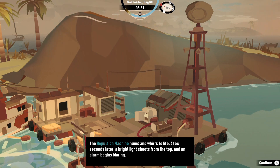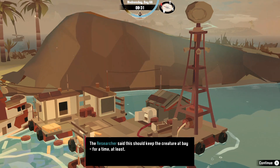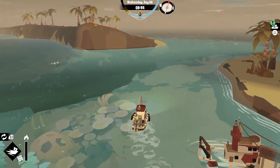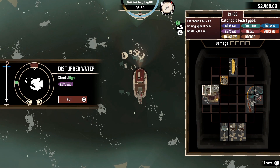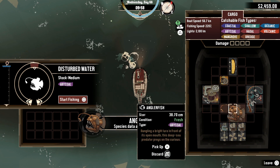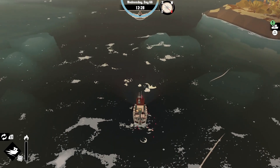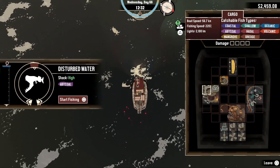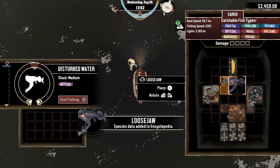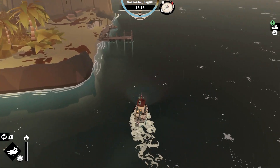The repulsion machine hums and whirs to life. A bright light shoots from the top - keep the creature at bay for a time. Now I can go catch those fish. Got myself an angler fish - sweet! Now I can finally get the really creepy fish. They called it a loose jaw. I thought that was gonna be the gulper eel, apparently not - but that's what it looked like it was gonna be.